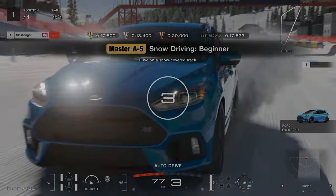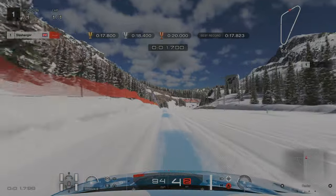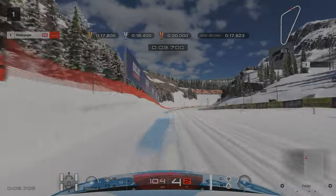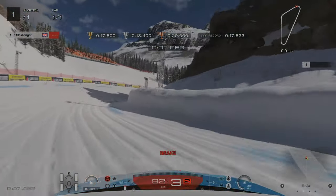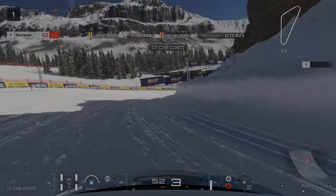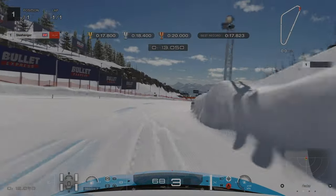For Mastery License 5, this was my first time doing a snow event. For our braking point, I didn't actually start braking until the signs on the right hand side had gone out of our field of view. We're trying to tuck in as close as we can to the wall, then drift round, and we're aiming for the straightest path possible to the line.